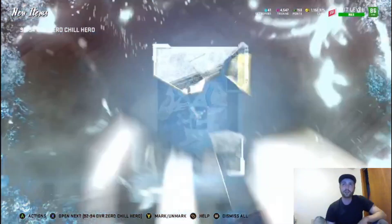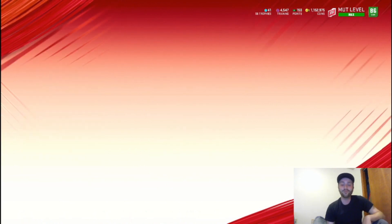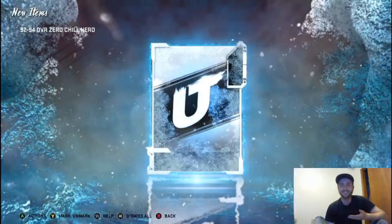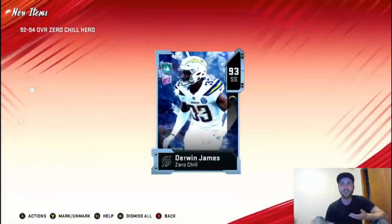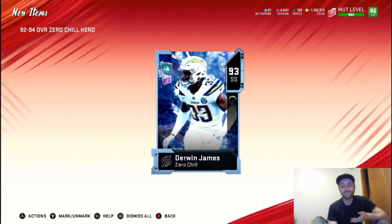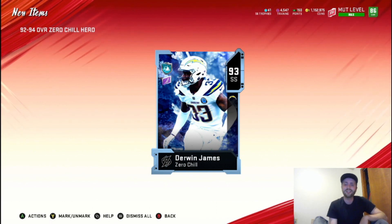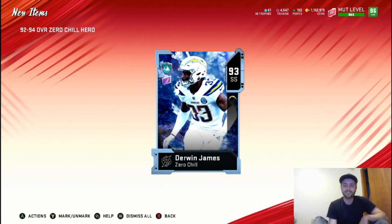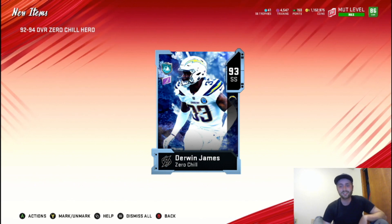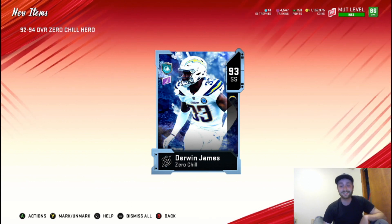What are we going to get here? Another McCaffrey! Let's go! If you guys hit this you can easily profit — huge! And we get a Derwin James! That couldn't have gone any better. That is 330k total. Like I said, it cost me just under 180k to do these packs. So 330k, take out the tax, that's around 300k. We just made 120k in less than 10 minutes.